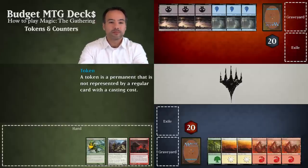Let's have a look at tokens first. Tokens always come from cards even though they're not represented by the cards themselves. When you're prompted to place a token onto the battlefield, you will be told how many, what their power and toughness is, and what color and creature type the token is.